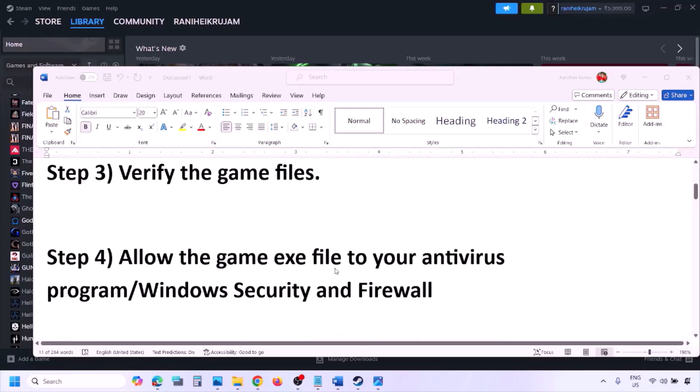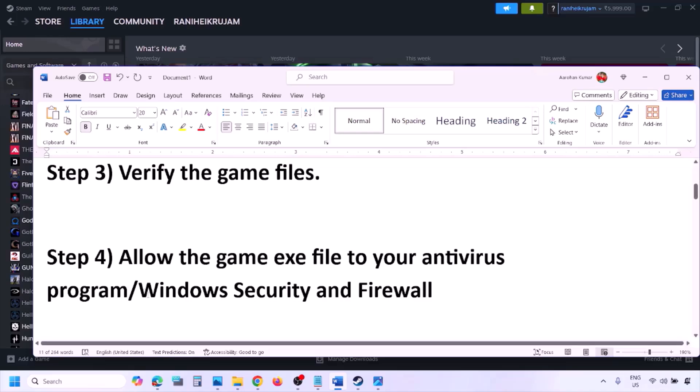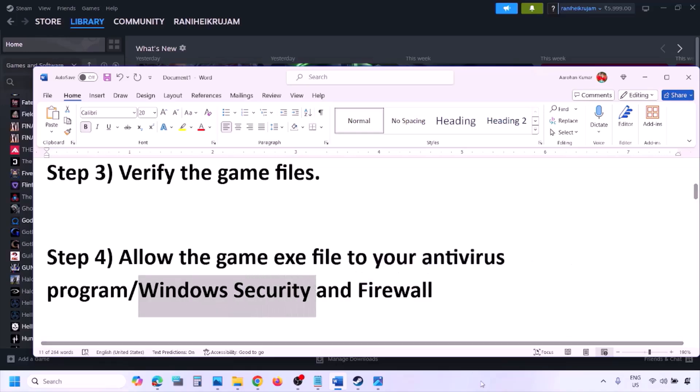The next step is to allow the game exe file to your antivirus program. If you have any third-party antivirus like Avast, Norton, Bitdefender, or McAfee, whichever antivirus program you're using, make sure that you allow the game exe file. If you're using Windows Security, then allow the game exe file to Windows Security.